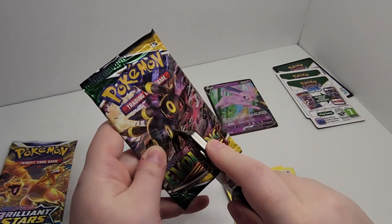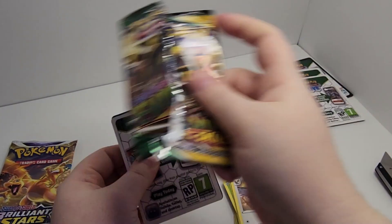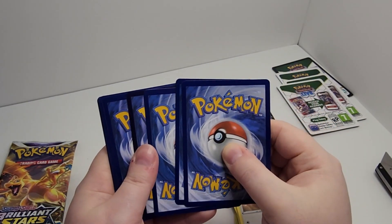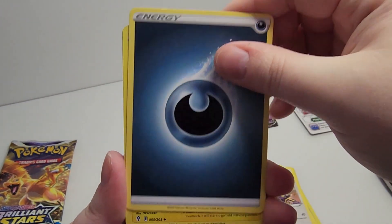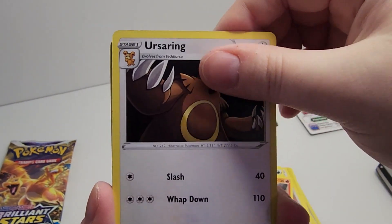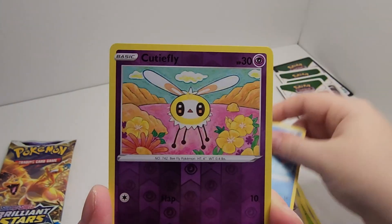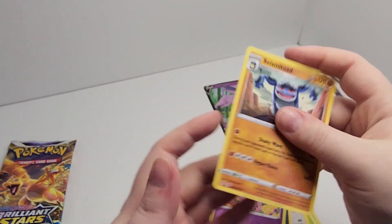That makes it quite easy to open the things, actually. What is with the energies being so dark compared to the rest? Not sure if you can see that on camera. Dark Energy, Flaffy, Pyroar, Ursaring, Hoppip, Dino, Drowsy, good old Scraggy, Feebas, Reverse Will Cutiefly, and Seismitoad. No, thank you.